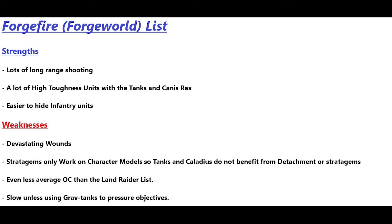Forge Fire's strengths: a lot of long-range firepower — three Caladius Tanks will shoot anything that sticks its head out off the board, especially if hidden turn one to mitigate incoming fire. They back up Rex so the opponent may want to target the tanks instead. There are lots of high-toughness units with the tanks, Rex, and Wardens, making it a hard list to kill. Single characters are easier to hide, and if they do expose themselves, three tanks and a big knight are ready to fire back.